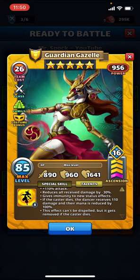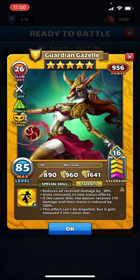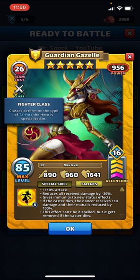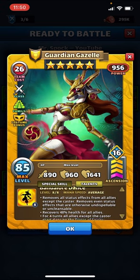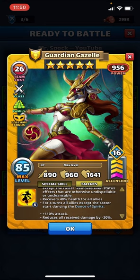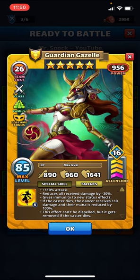If the caster dies, the dancer receives 110 damage and their mana is reduced by 100. Previously they used to receive a percentage of damage, not just 110 as a fixed value. The big change is they made her a Fighter class, and I've heard that if this effect is active and she dies but revives, it does not remove mana and it doesn't deal any damage — so even though she's technically dying, they're counting it as not actually dying in the way the special skill works.